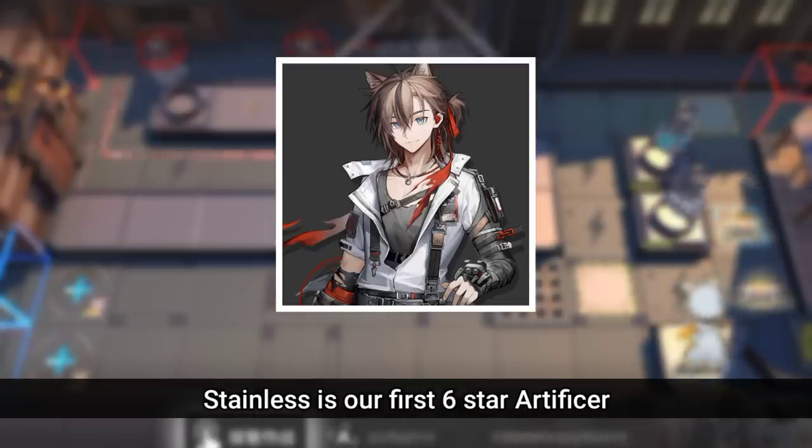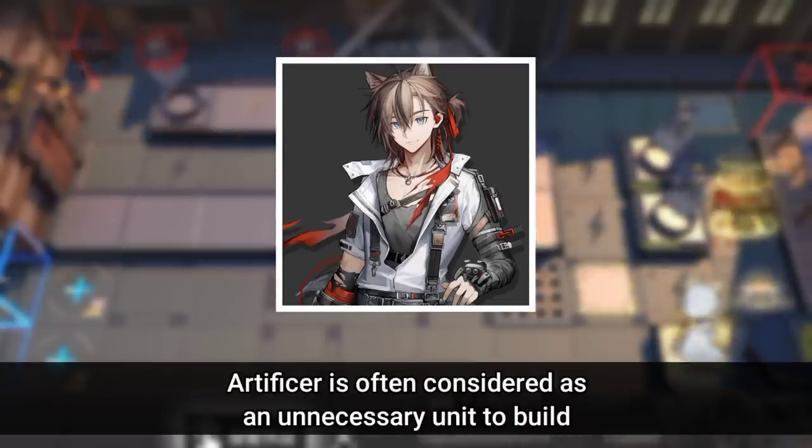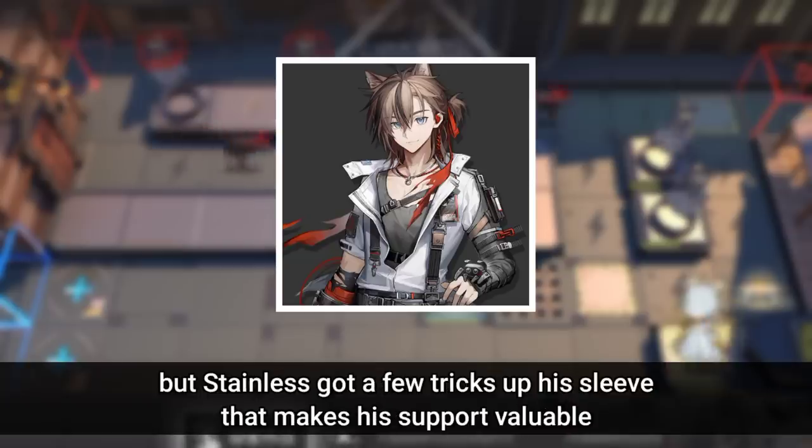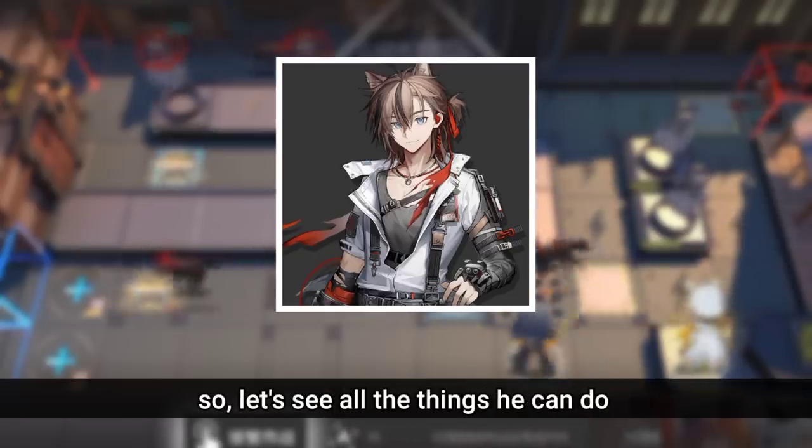Stainless is our first 6-star Artificer. Artificers are often considered an unnecessary unit to build, but Stainless has a few tricks up his sleeve that make his support valuable. So let's see all the things he can do.